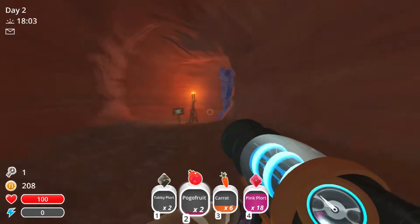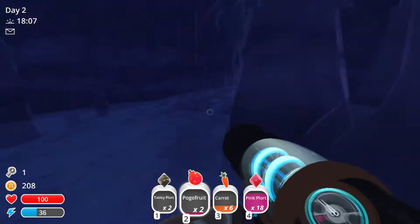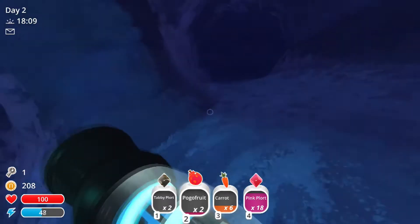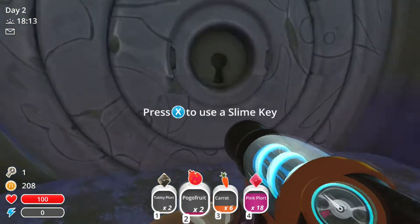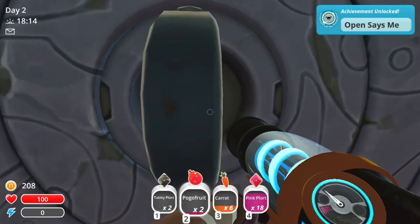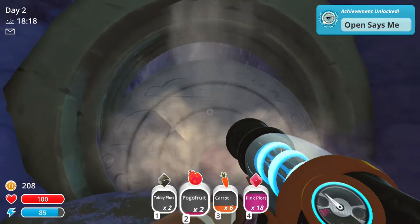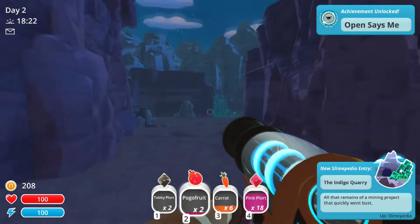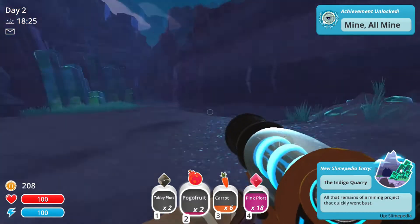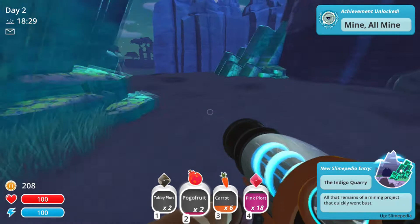Let's go in here and try and get some of these guys — nope nope nope, see ya. I just want to come and get some cool plorts. Oh, I like that! I like how they changed that — that's a really nice addition. Cool little animation. Achievement: the Indigo Quarry — mine all mine! I'm not sure what all these achievements are but awesome.